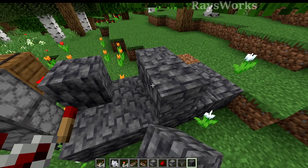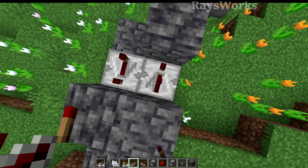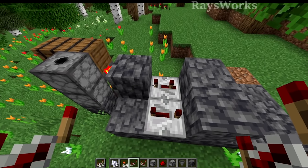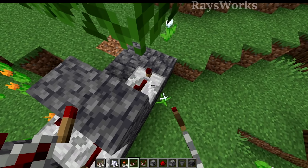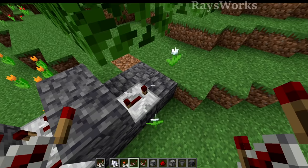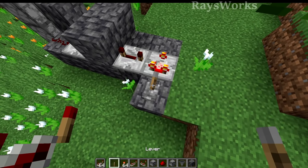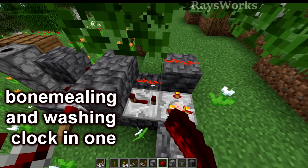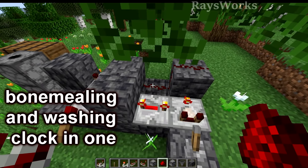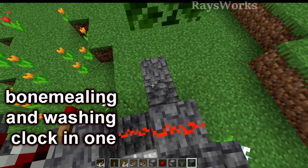We're going to have a block here as well as here, and a full delay repeater pointing into that one, and a three delay repeater into that one. Then we're going to place redstone right here. On the opposite side, we're going to place in another repeater on full delay. Then we're going to place in a block here, and a comparator in subtraction mode, with a lever over here that is on. This is going to go into a block, and then we're going to have redstone dust here as well as here. This creates a clock. Now going out of this side, we're going to attach our redstone to the rest of the farm.